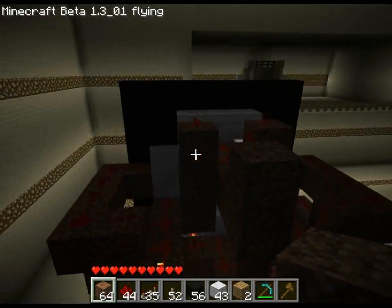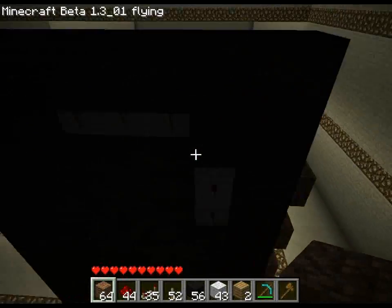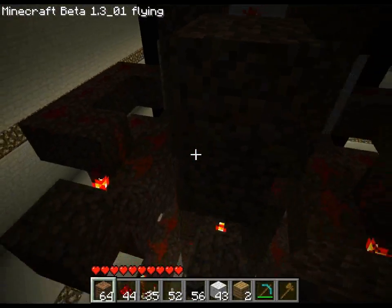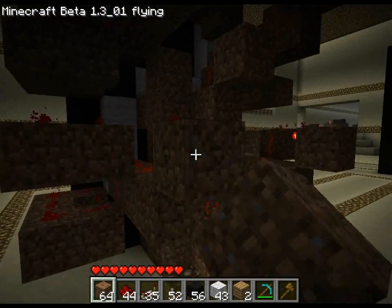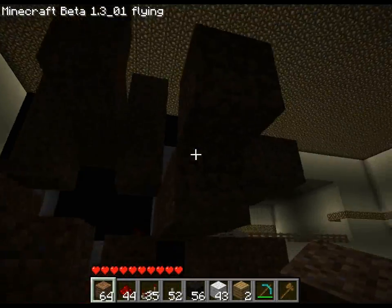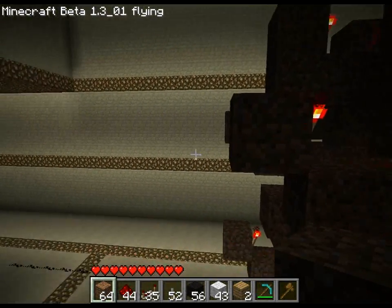You're going to want to remember the labeling of these segments because they're being assigned letters. The top one here is A, this one here is B, coming down here is C, then this one is D, E, F, and G. Take note of that.